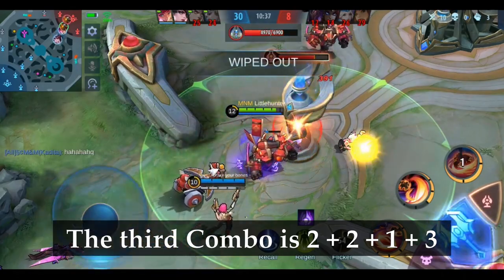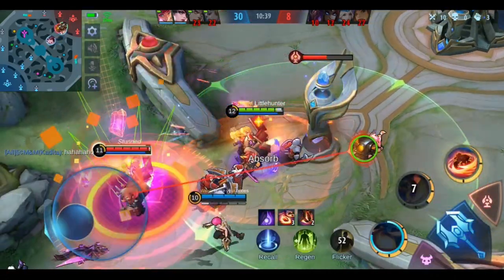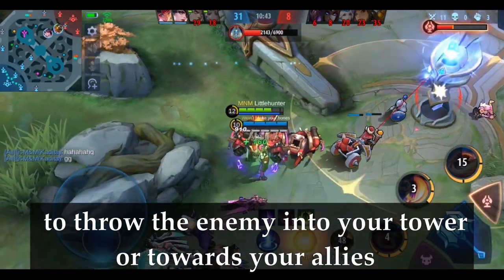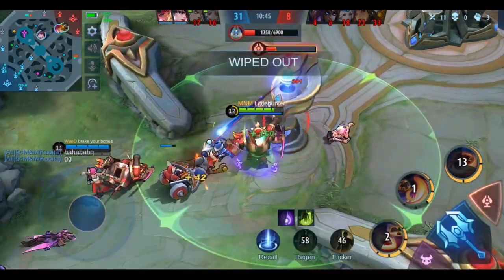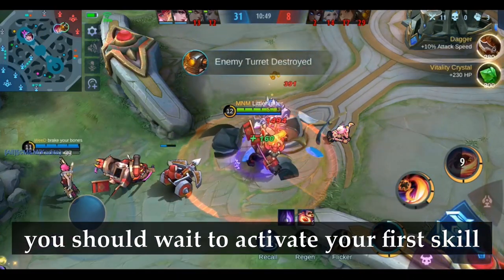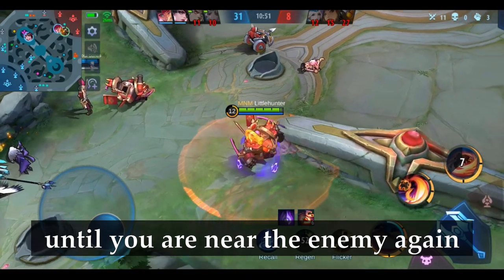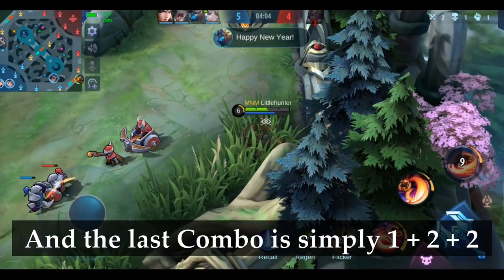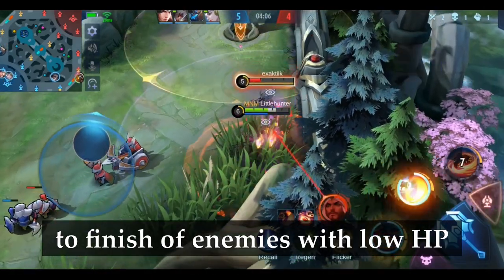The third combo is 2 + 2 + 1 + 3. You use that combo when your main goal is to throw the enemy into your tower or towards your allies. Since you throw the enemy away from you first, you should wait to activate your first skill until you are near the enemy again. The last combo is simply 1 + 2 + 2 to finish enemies with low HP.